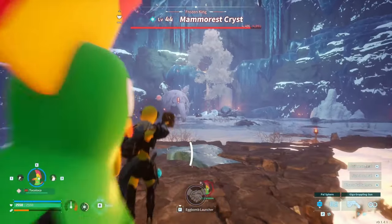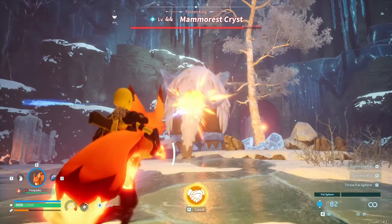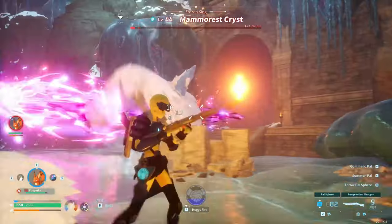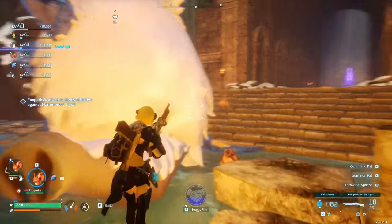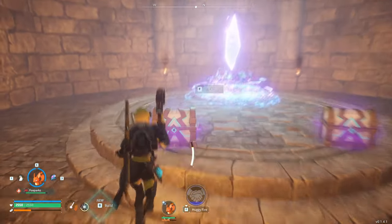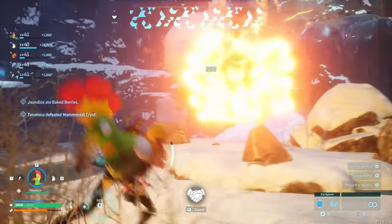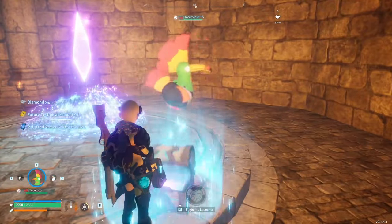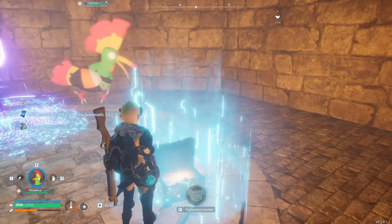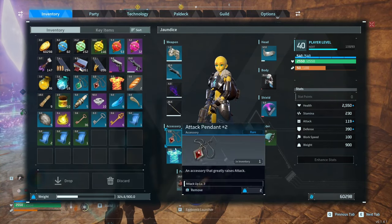Let's finish up with this Toko Toko — I think Fox Parks is going to make quick work. The attack pendants are pretty good — always nice to have. And another rocket launcher schematic. Didn't stand a chance. Tech commander — not bad. And the exact same rocket launcher schematic again.